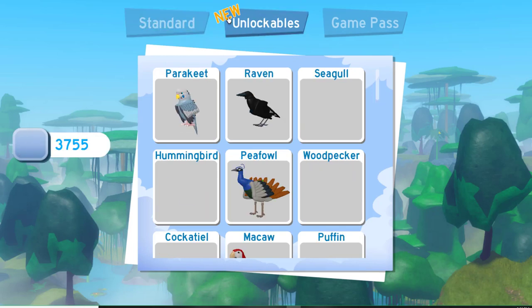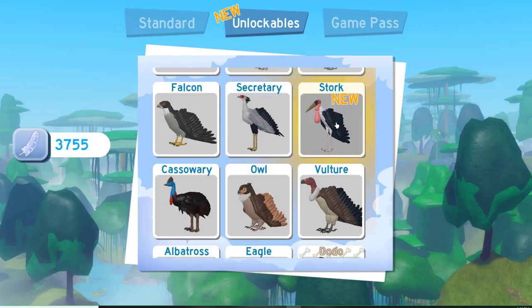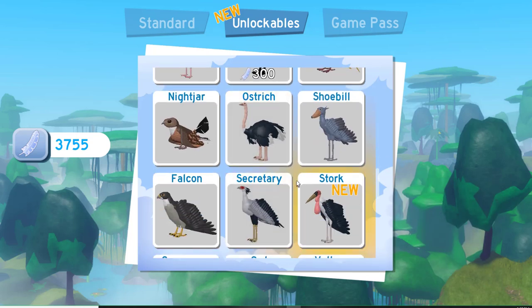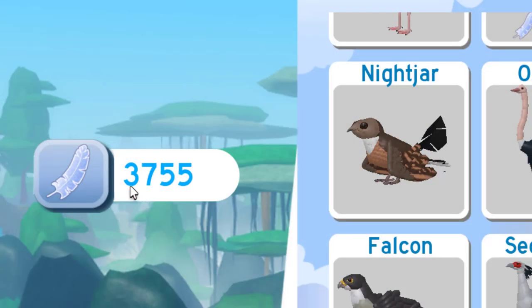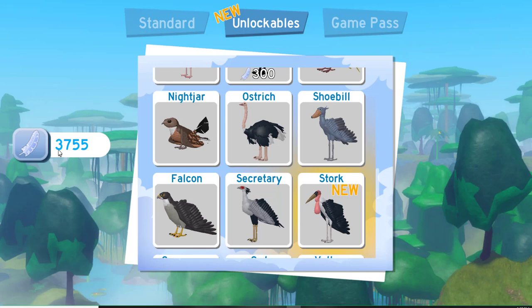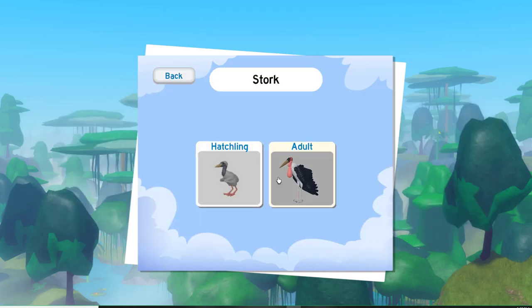I'm going to go to the Lockables tab and go down. It's 400 feathers, but I kind of bought it before. I've seen loads of comments asking how to get feathers — you can't buy them. The way I got mine is I used to be addicted to this game. Feather Family gives you feathers every few minutes just for leaving your device on, so if you leave it on long enough you get enough feathers.